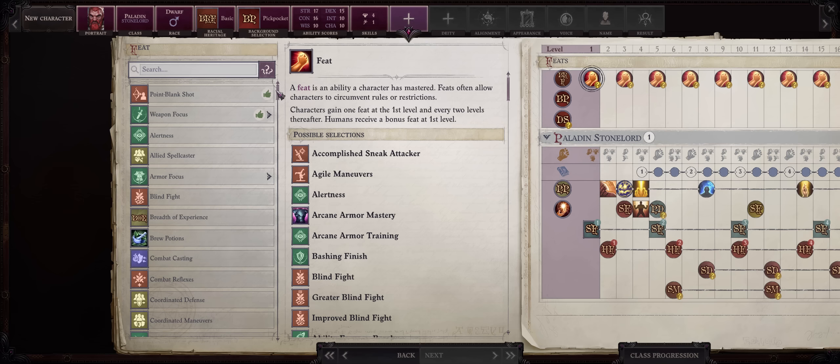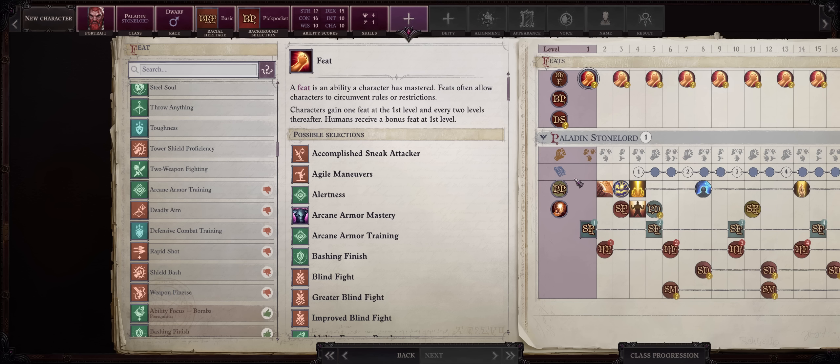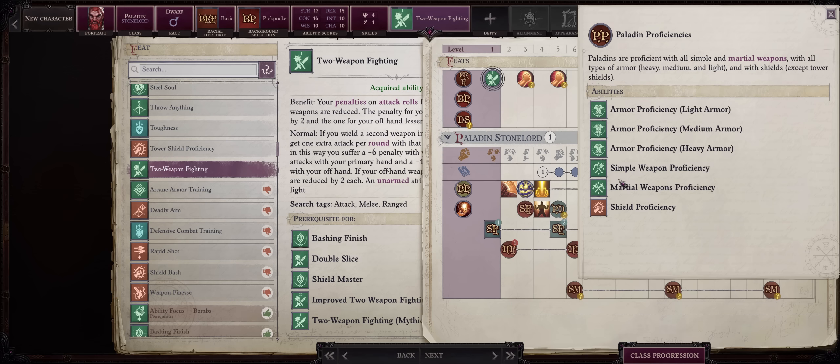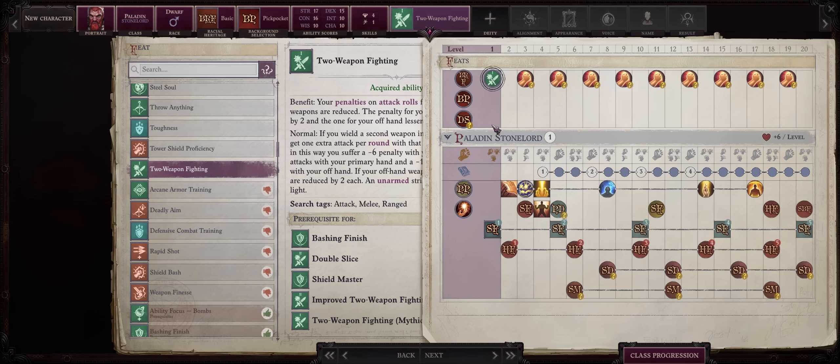This build is somewhat feat-starved since we aren't human and don't have bonus feats until multiclassing. At level 1, Two-Weapon Fighting is a must. The build has martial weapon proficiency, so you can equip any other weapon if preferred. Dwarven Urgroshes have a low critical range, so you can also go for high crit-range weapons like falchions, scimitars, or even the Gravesinger greataxe starting from Chapter 3 by getting Exotic Proficiency at level 1.